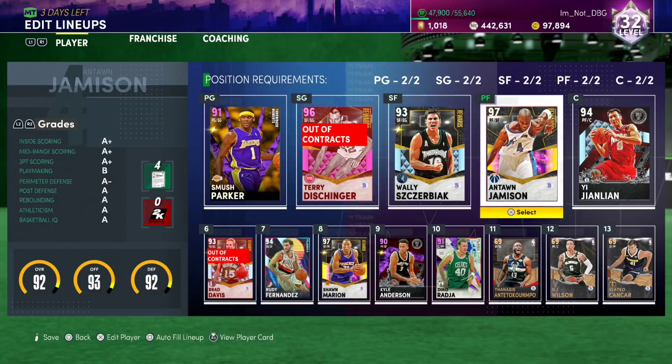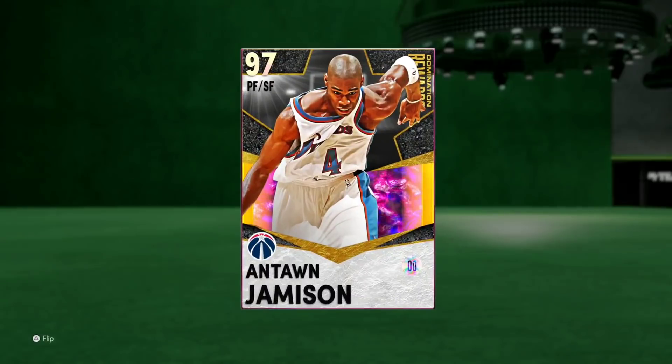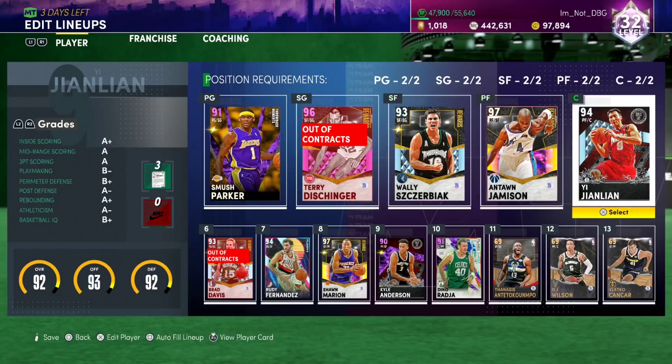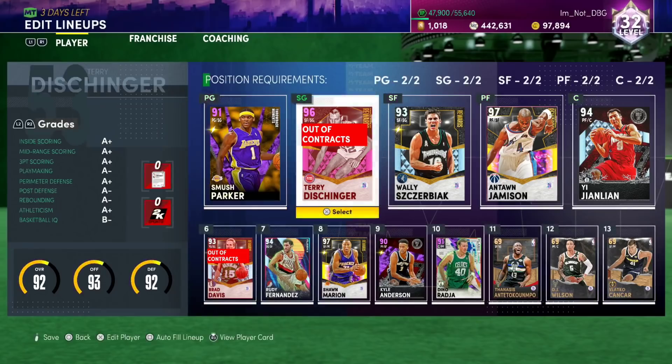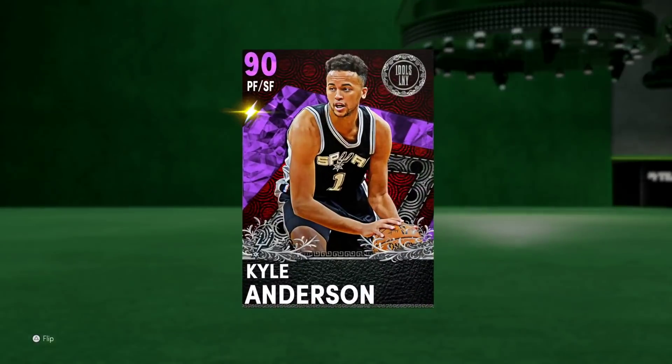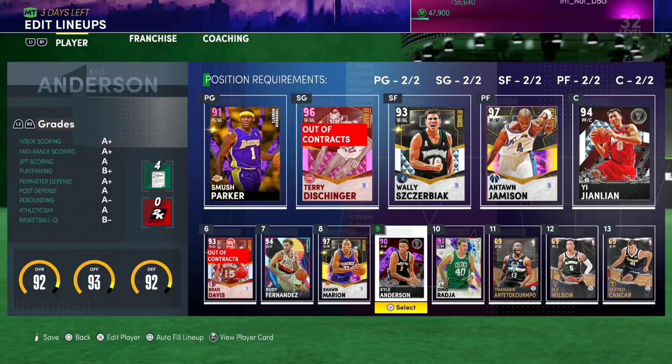For example, LeBron James is better than Antoine Jameson — it's a fact, there's no debate. But for what I need a power forward for — hitting wide open jumpers — give me Jameson 100 times out of 100. Honestly, give me Kyle Anderson. I'm a big fan of that Kyle Anderson card. The way I play the game, Kyle Anderson is probably as good for me as LeBron James.